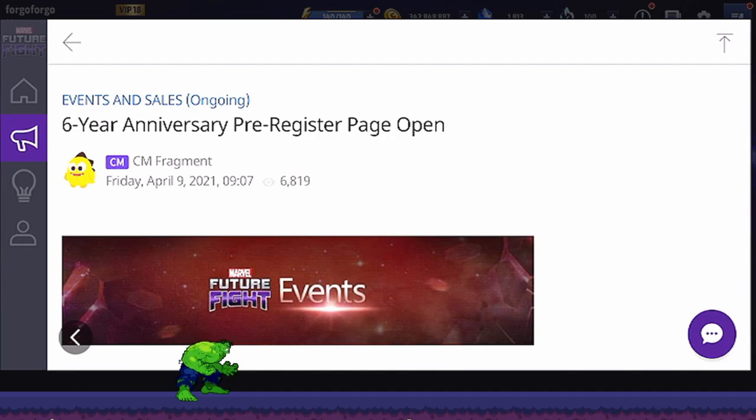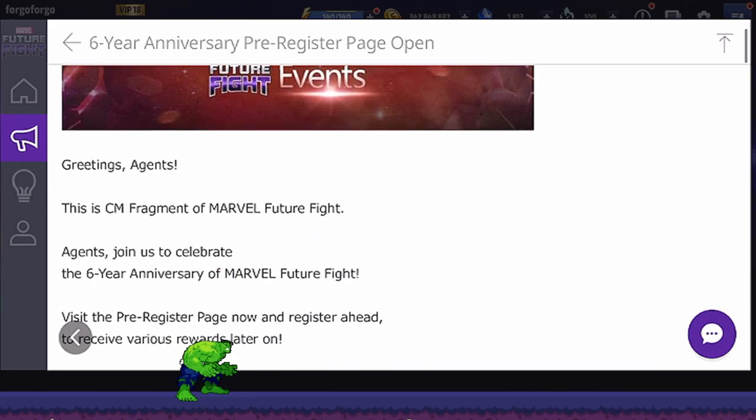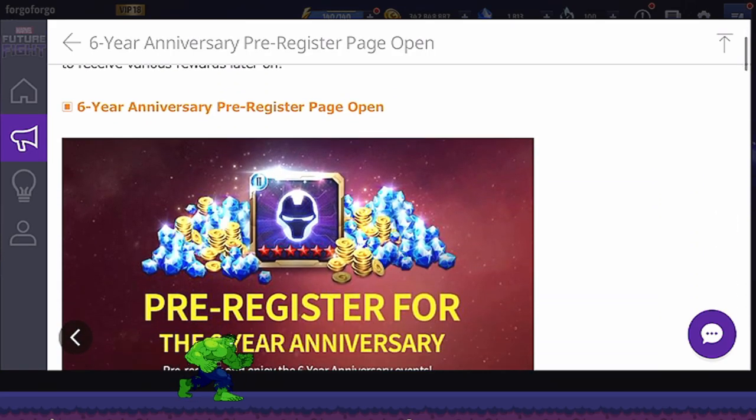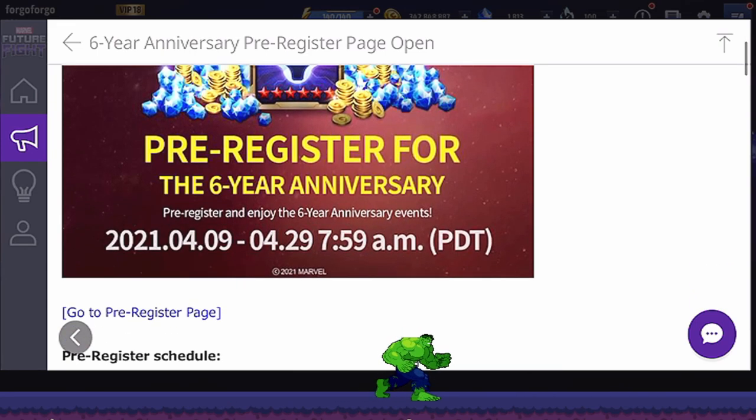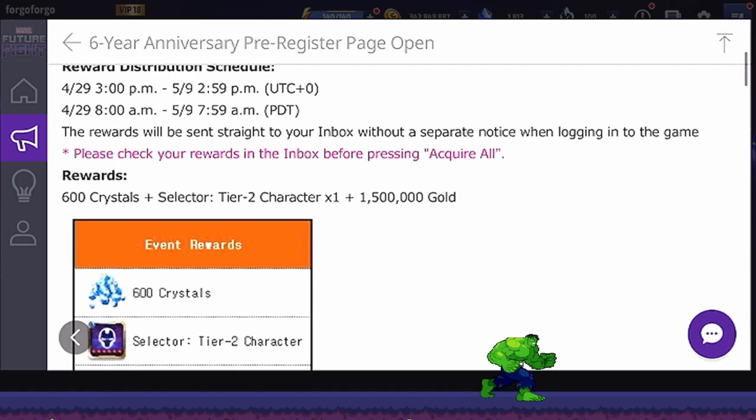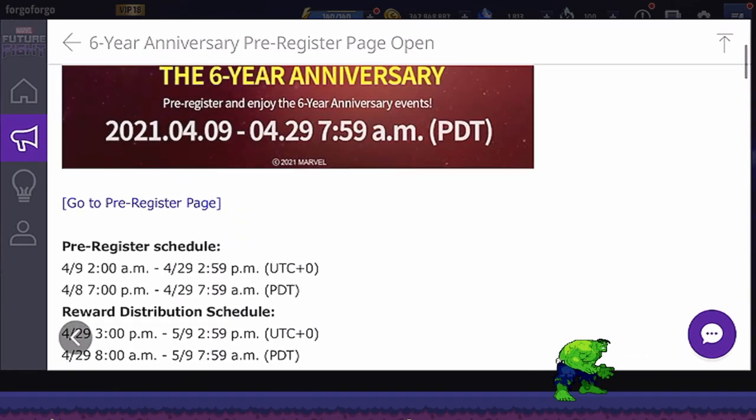What's happening everybody, welcome back, this is Forego. Before we get into this video we've got to talk about the six-year anniversary pre-register page being open, which is pretty awesome. They're going to give us a tier 2 selector and 600 free crystals along with 1.5 million gold as long as you pre-register.